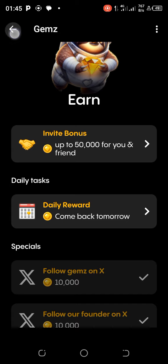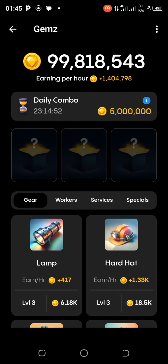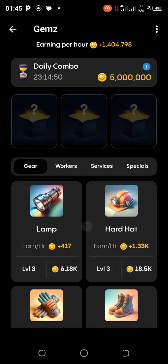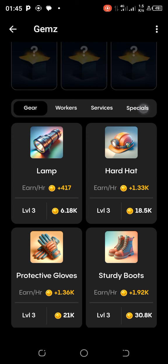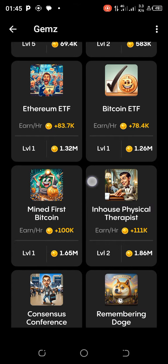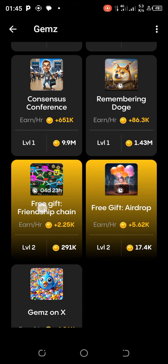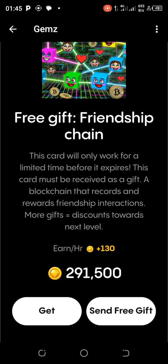Let's get down to the main task. Go to the My section, and here we are. The very first card we'll unlock today — let's start from Specials. Scroll down and here is the card: Free Gifts Friendship Chain. Tap on that.